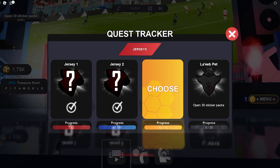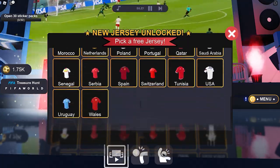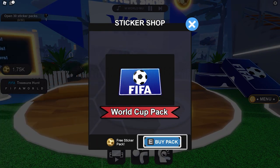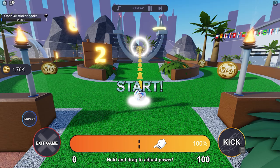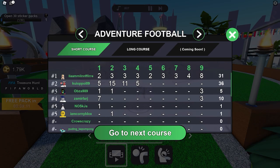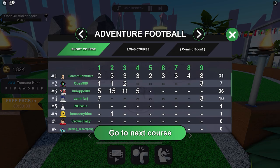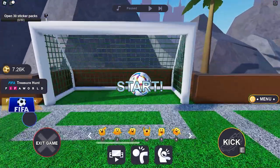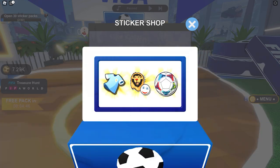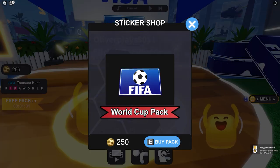We just unlocked the third jersey. You can start claiming, but make sure to pick your best three since you can't get them all. To get the FIFA mascot headgear, you need to open 30 stickers. Each sticker costs 250 coins, and you can earn coins by playing the courses or the footballing. I found the second lobby course the fastest way to earn — I kept repeating it until I got 7,500 coins. You need at least 7,500 coins to buy 30 stickers.